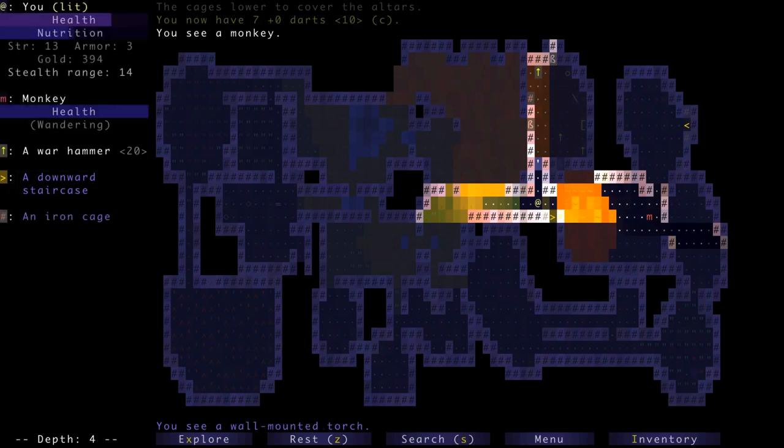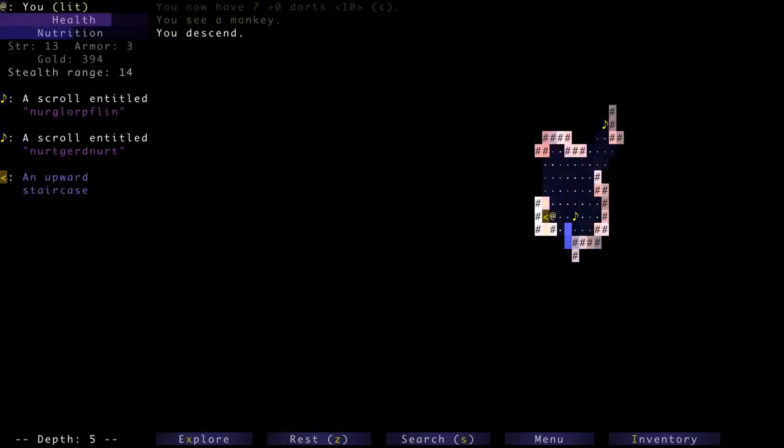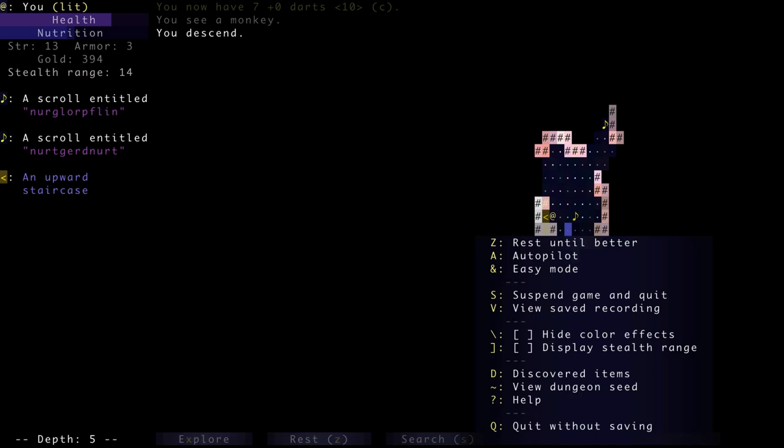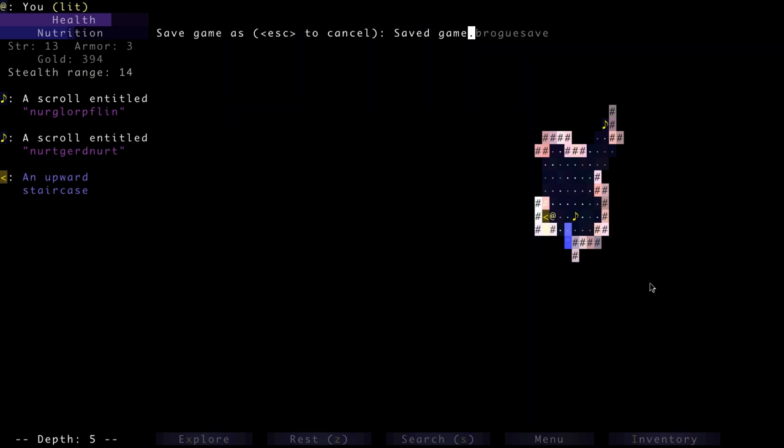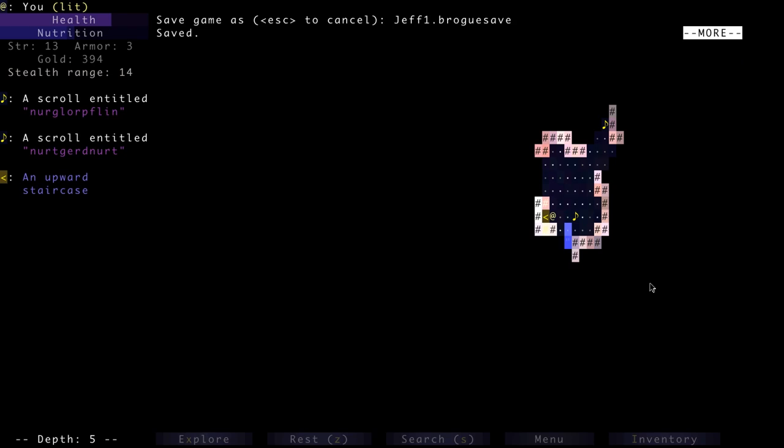We have the teleportation charm now — it's pretty good. We'll call it quits right here. I've got to get my cats to the vet today so I better go shower and get started. You guys have a great day — I'll be back in a little while. How do I quit? Let's go to the menu. Suspend game and quit. Save game as — let's call this jeff1. Saved. Let's hope to god that worked. Alright guys, I'm gone. See you later!